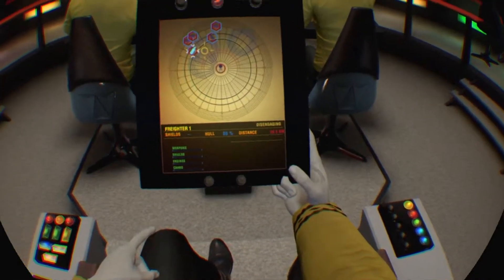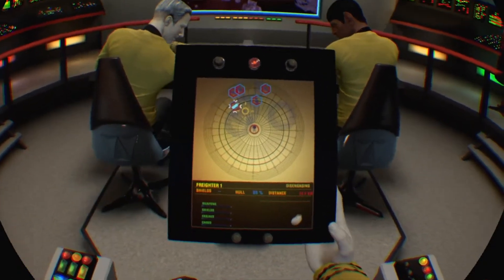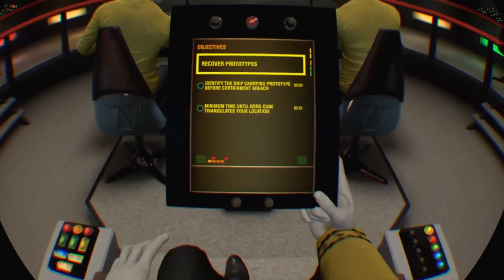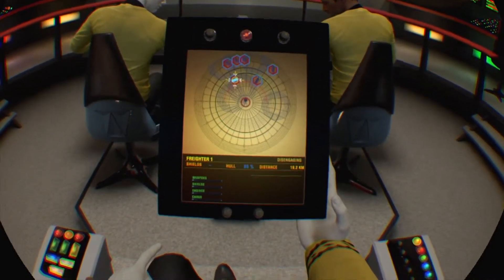Now they're out of scanning range because of this stupid anomaly. Just drive right into the middle of them. Freighter won't it? We'll lower our shields. Borg in 220. Any time, we're good.